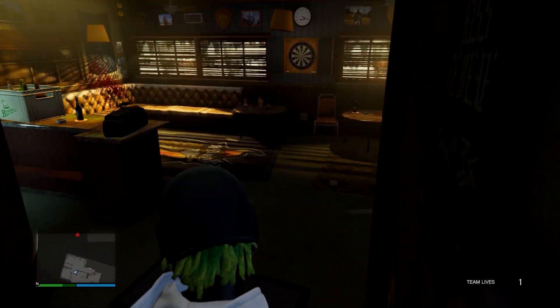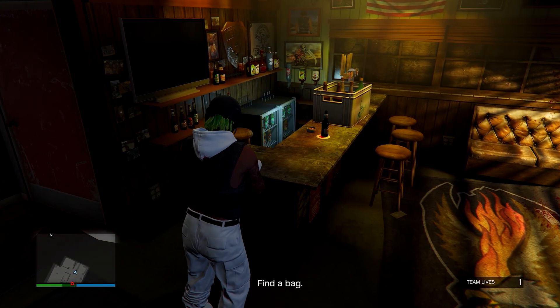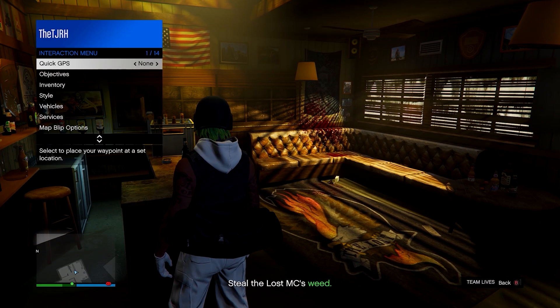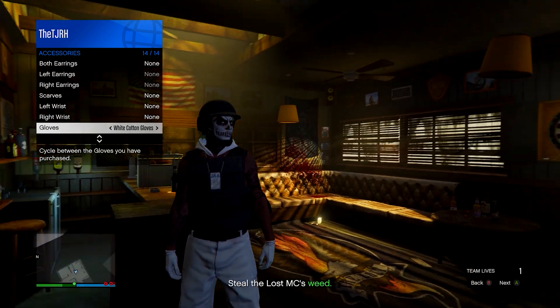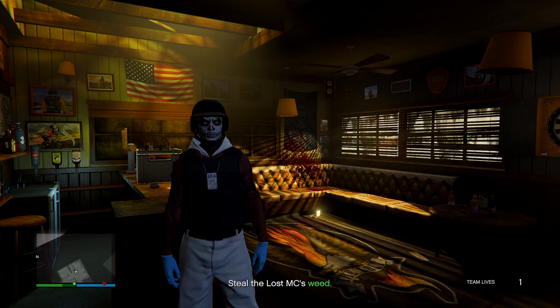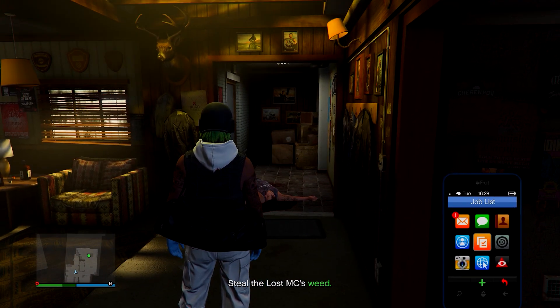After taking the picture, go out of that room and you should find a black duffel bag on the side. Go up to it and press right D-pad to grab the duffel bag — it goes onto your outfit. From here, open your interaction menu and change one thing on your outfit; just switching gloves is enough. From here you can either complete the mission or quit the job using your phone.